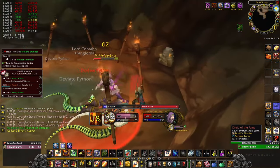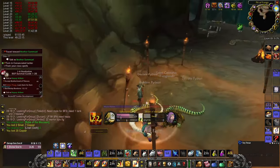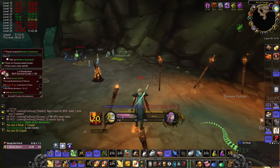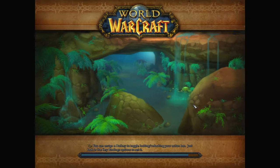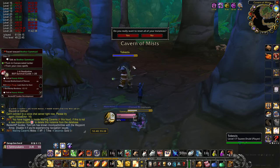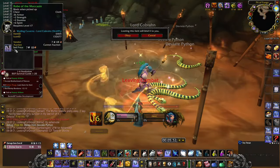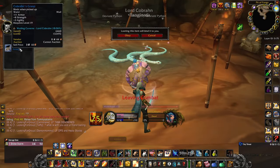Inevitably, loot him for his robes. Then jump onto one of these torches, log out, then log back in. Exit the instance, reset it, then run back in and repeat. Do this for four more runs for four robes until you're locked out for 30 minutes. Good luck.